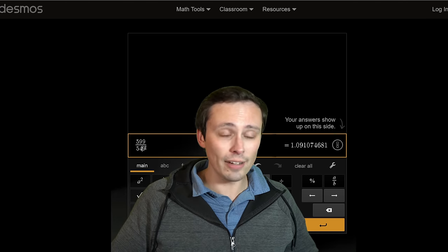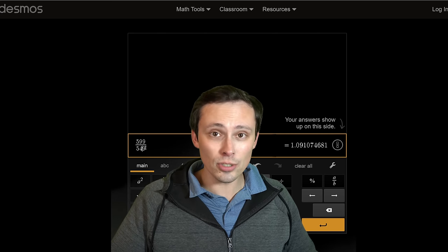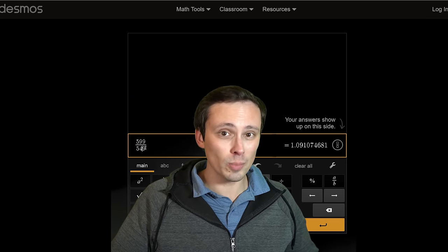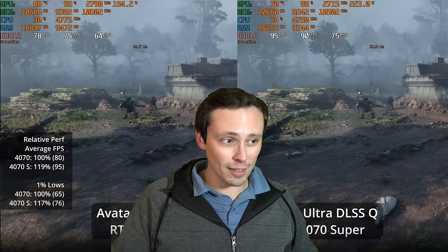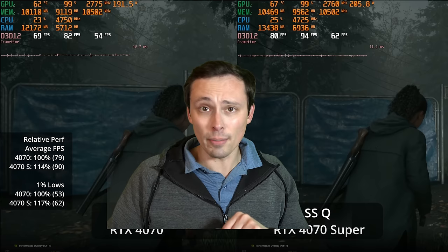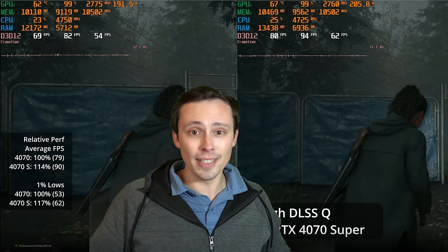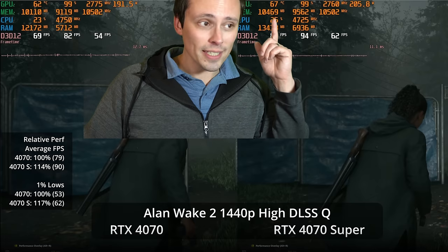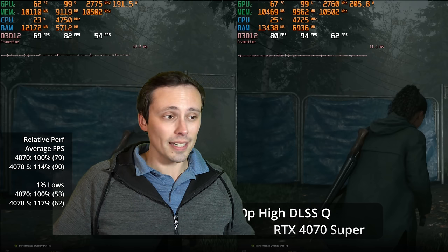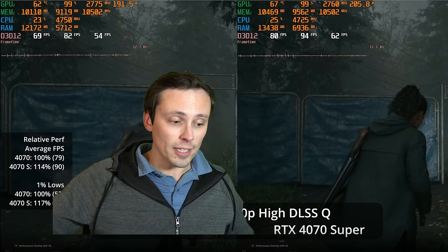I've also tested the RTX 3070 Ti — the $599 30-series GPU and one of the worst value cards of that generation, also 8GB VRAM — which will be interesting to compare given how VRAM-heavy modern games are getting. The 4070 Super is more like what I'd have wanted at the start of the generation. My only wishes: a lower price and more than 12GB VRAM, as many games are getting close to that at 1440p. But it is now the best value NVIDIA 40-series GPU for 1440p gaming.